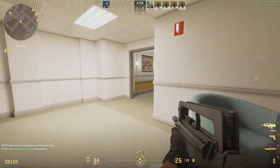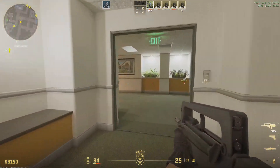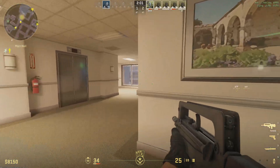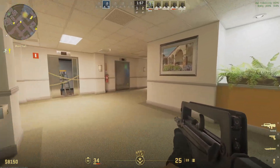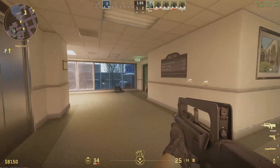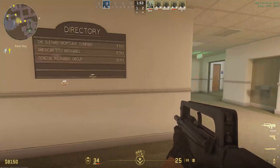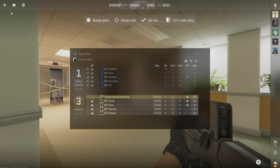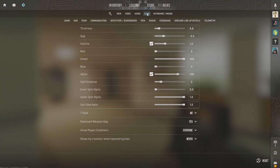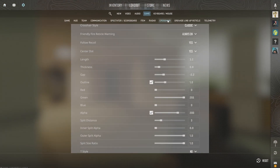Hey everyone, this is Tim from Your Sixth Game, and today in this video I'm going to show you how to change your crosshairs in Counter-Strike 2. You can change a lot of things about the thickness, the length, also the color and a center dot. Go to the escape menu, go to settings, then go to Game on the top, then go to Crosshair.